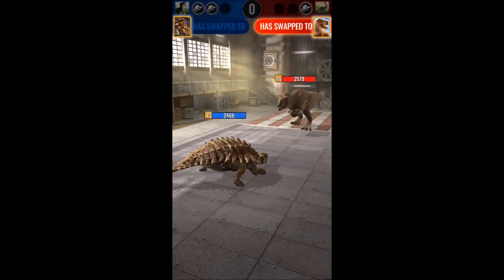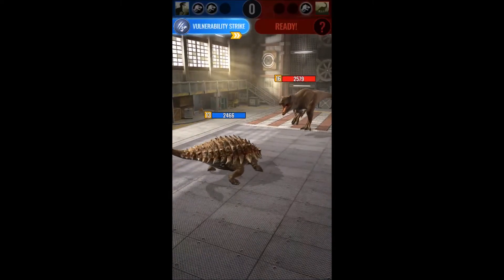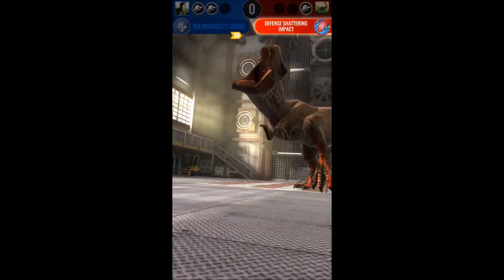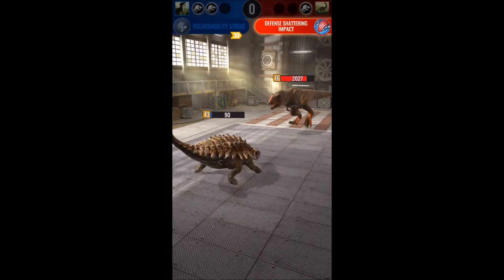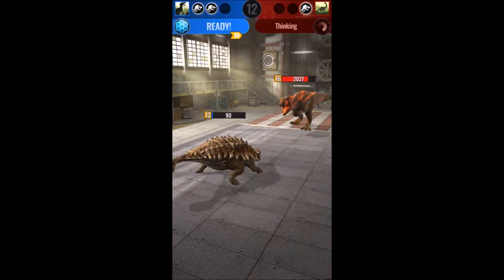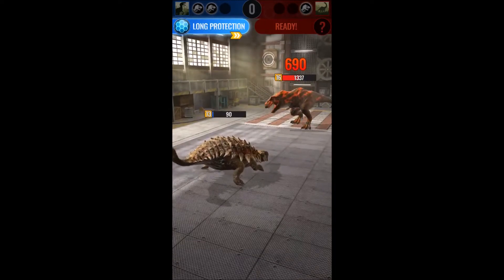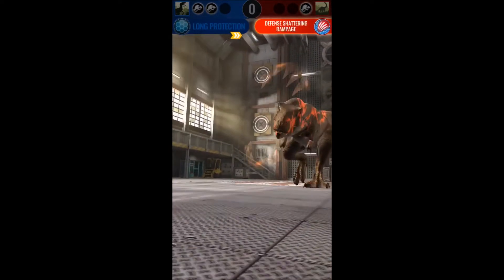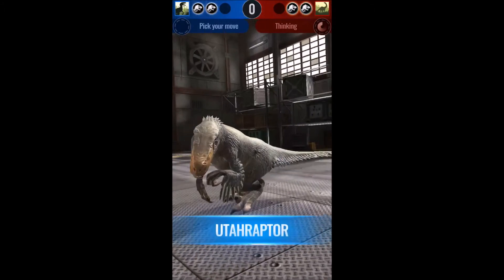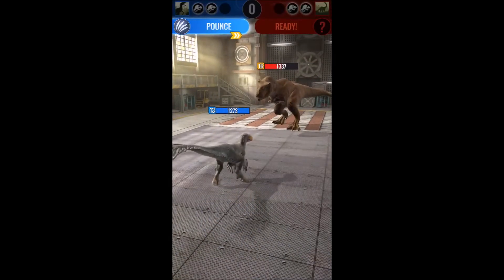Back to the important question: how does Tyrannosaurus Rex fare in battle in Jurassic World Alive? The answer is kind of a mixed one. Against tanks like Ankylosaurus — really high armor, defensive dinosaurs — he absolutely destroys them. High crit rate coupled with two-times damage capabilities, armor-bypassing, and even shield-destroying attacks allow T-Rex to just shred tanky dinosaurs. However, T-Rex is incredibly slow, and even with relatively high health, it's pretty easy to counter with something that's quick and hits hard.